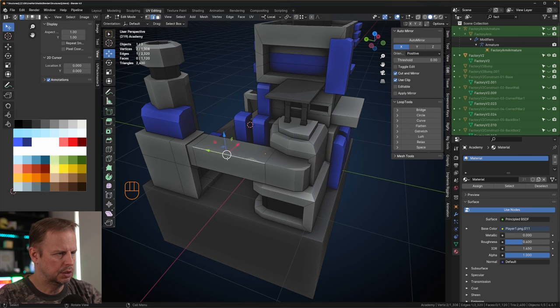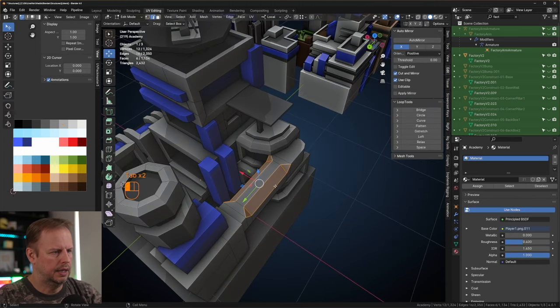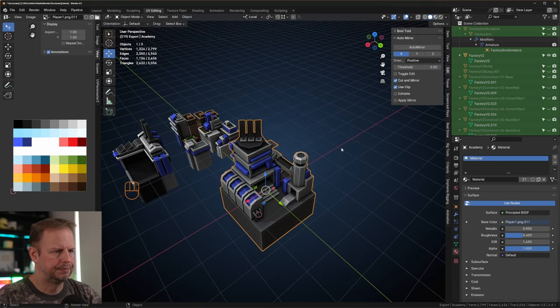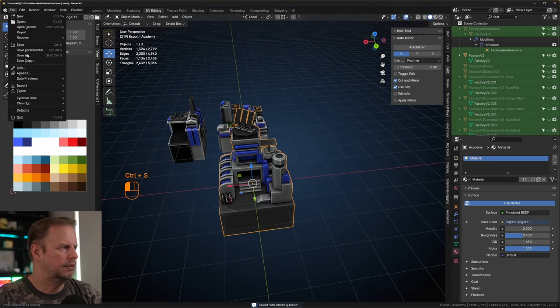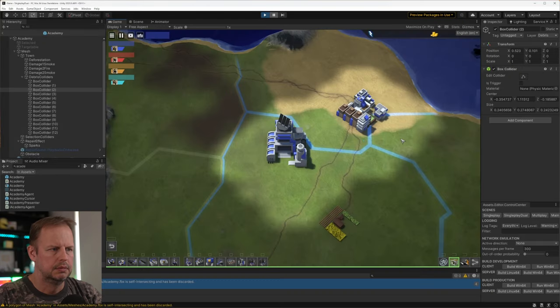This is also looking too plain, but let's sort that out. File, Export, FBX, Export, and bring it into the game. Unpause — let's have some units walking around here as well.